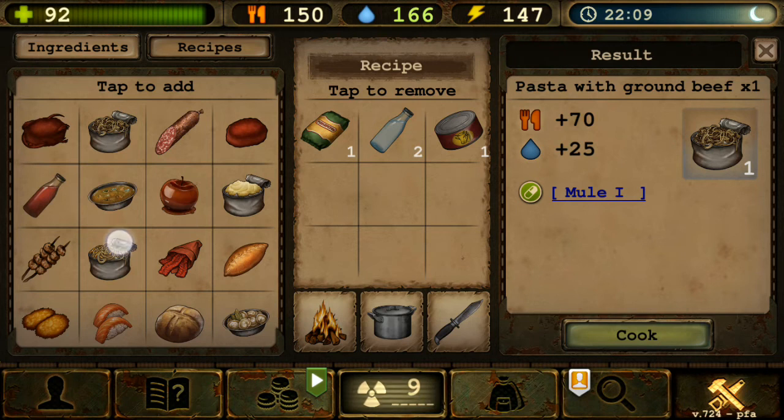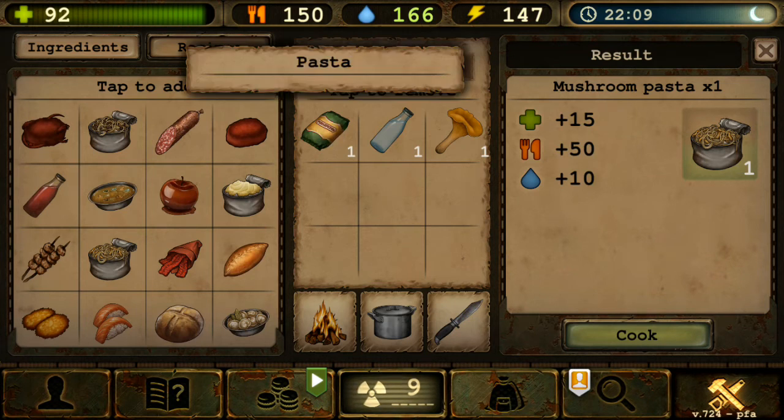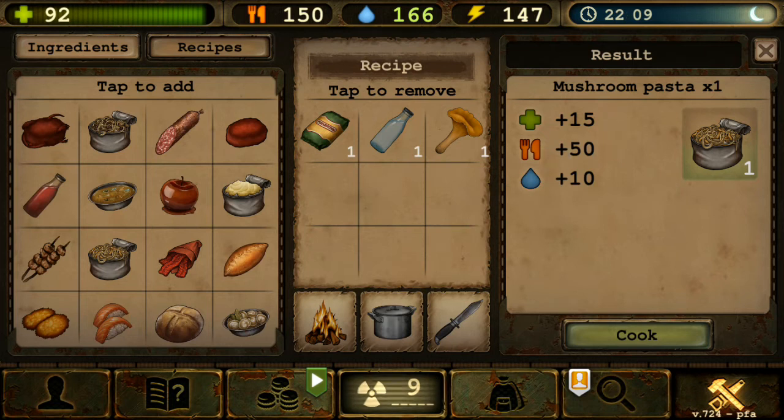Mushroom Pasta is similar to Pasta with Ground Beef but more of a cheaper version — no buff or effect. Just one pasta, one water, one chanterelle, and you get food and some HP replenishment. Straightforward cheap meal.